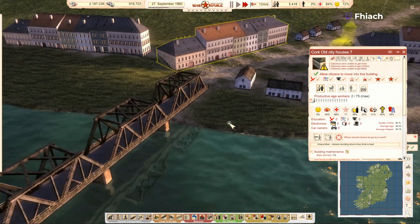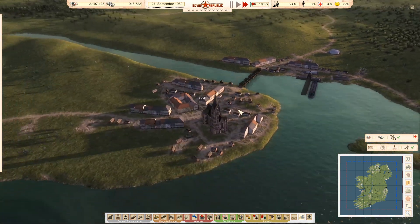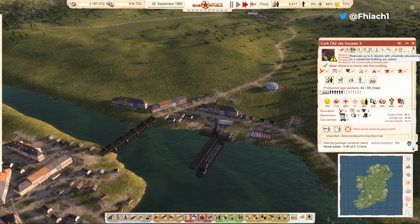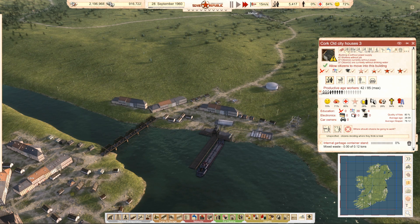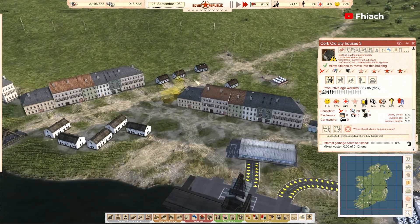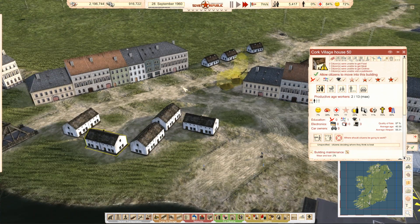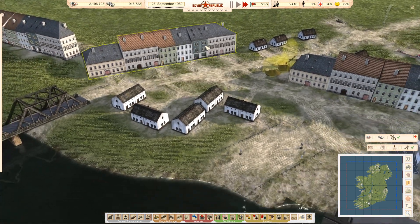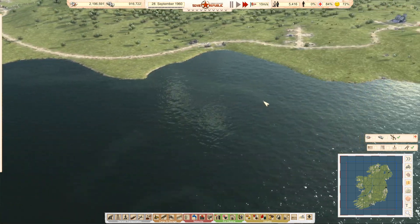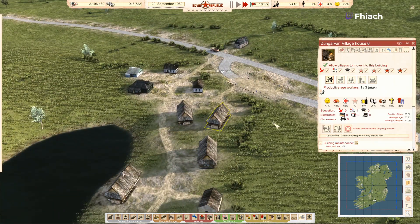So this is the thing that happens — we're going to start losing population, we're going to start draining it from everywhere, until we can get resources in here. Like, the second you put down something, that will stop.